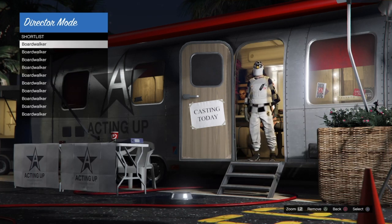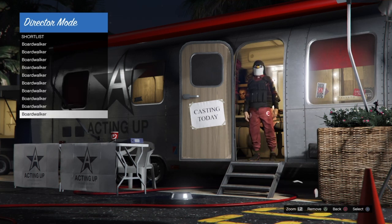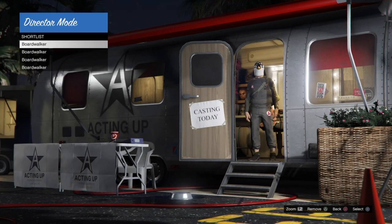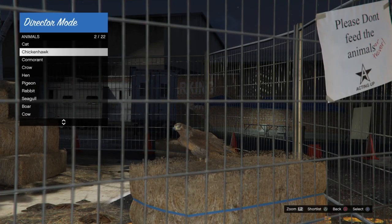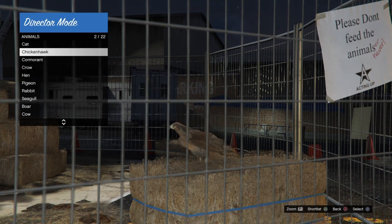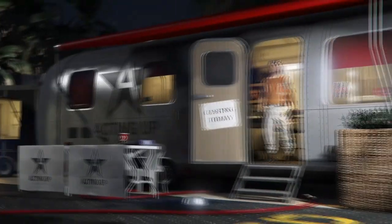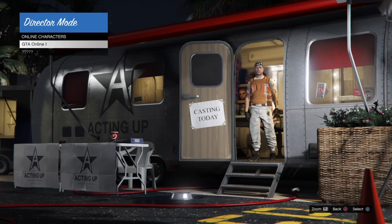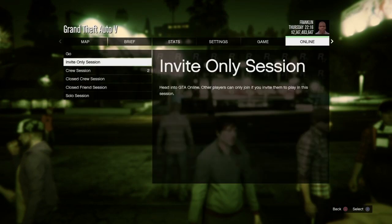Once in Director Mode, we're going to go into our shirtless slot. If there's anything there, remove it by hitting Triangle, or Y if you're on Xbox. If you can't select shirtless, you have nothing in it and you're good to go. After the shirtless slot is empty, back out, go to Actors, Animals, and select your bird actor — Chicken Hawk, Cormorant, Crow, Pigeon, or Seagull. Hit Triangle to shirtless it, then hit Circle, go down to Online Character, select it, and shirtless your online character by hitting Triangle. Then back out and go to Exit Story Mode.